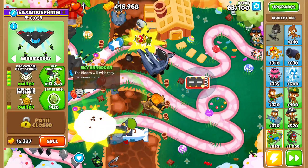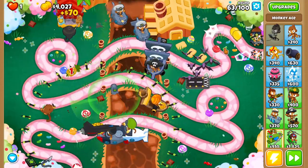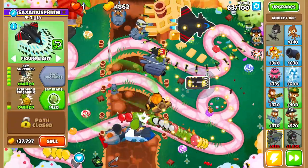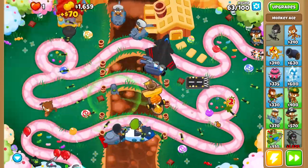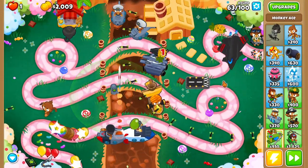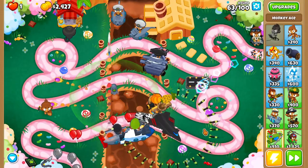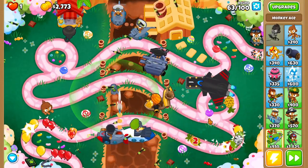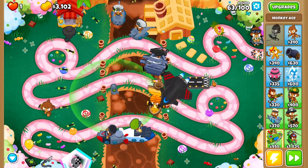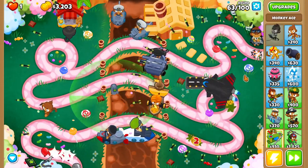All fifth-tier aces cost 10% less. That fifth tier is 10% cheaper now, and it's owning all the bloons right now. Fast shooting, fast firing — it's like the Sky Shredder is just unstoppable. But that's not all — there are more monkey knowledge points to go over. We still have to deal with the dartling gun, the heli pilot, and the mortar.